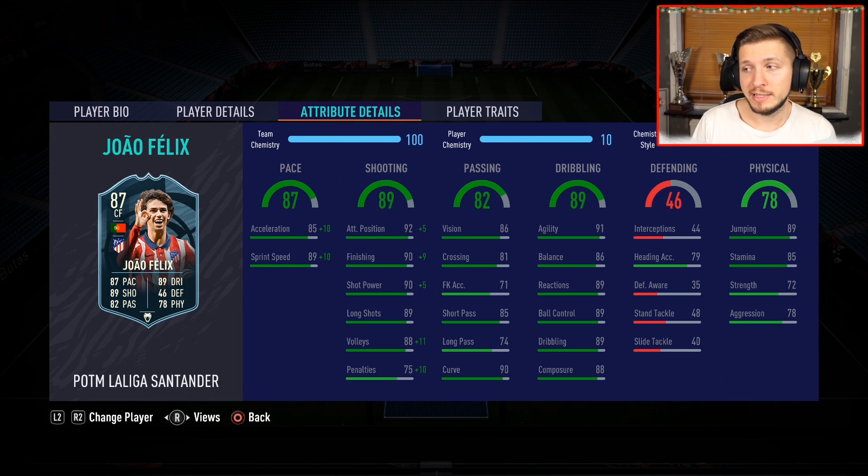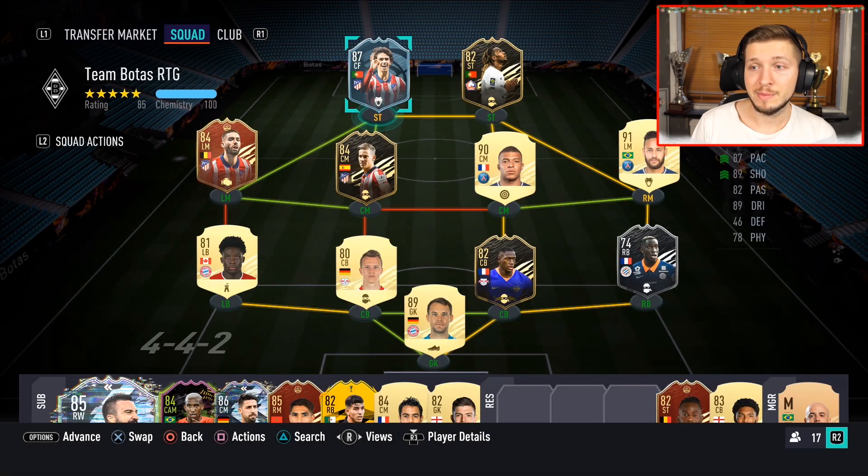And then the cherry on the cake — physical as well: 89 jumping, 85 stamina, and actually quite strong. So overall, this card just looks amazing. It is maybe a bit pricey, but definitely not overpriced. This is a top, top-tier item — and it can definitely be viable for at least two months in Ultimate Team.